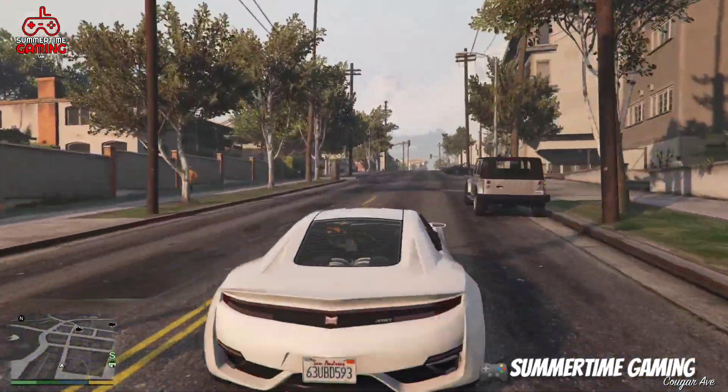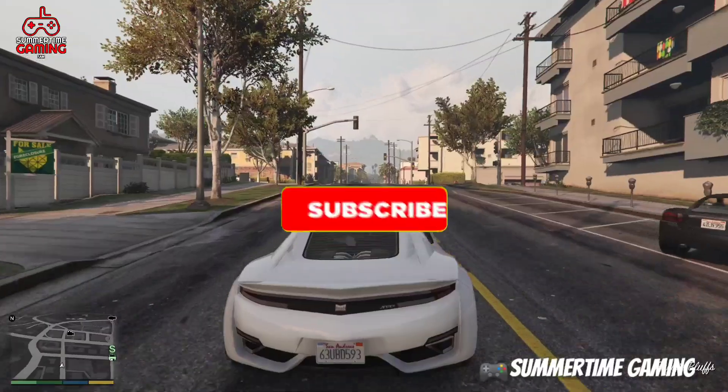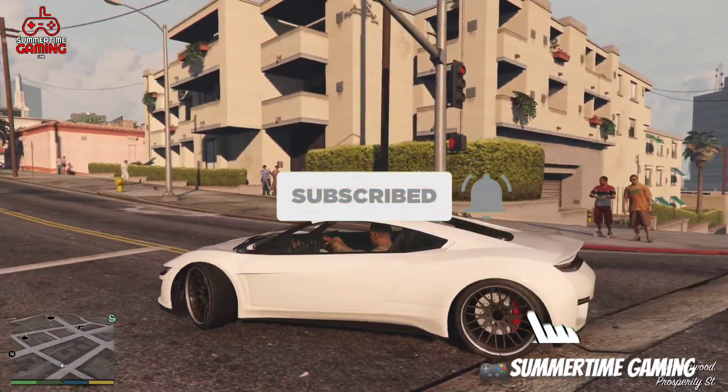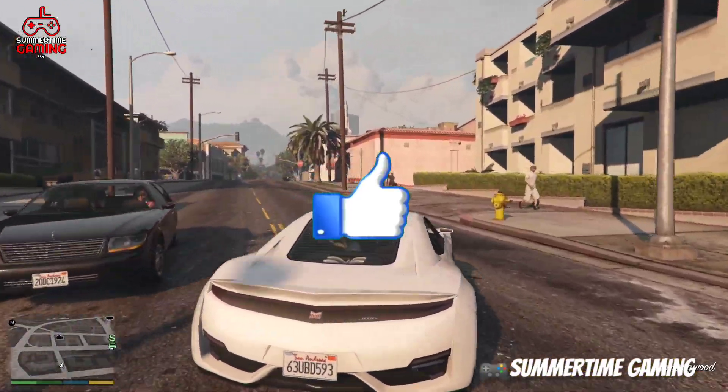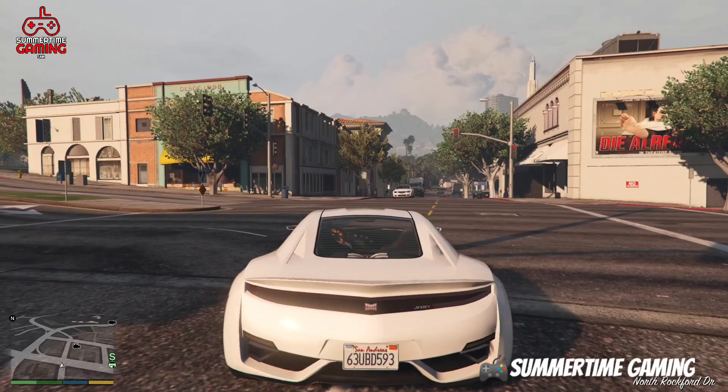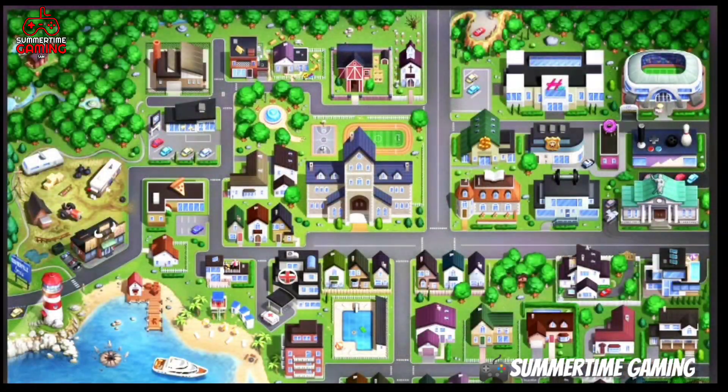Watch the video till the end. Before that, if you are new to my channel make sure to subscribe and press the bell icon to never miss our new videos. So first let me show you the tech update new artwork leaks. As we know, the tech update is in the white screen, so DC has reworked on the main character's house interior and front location.